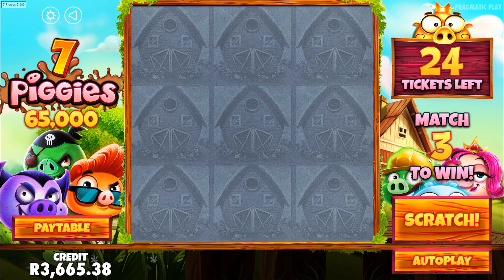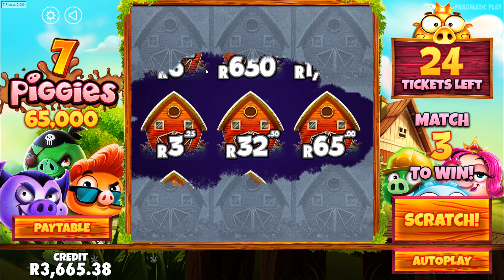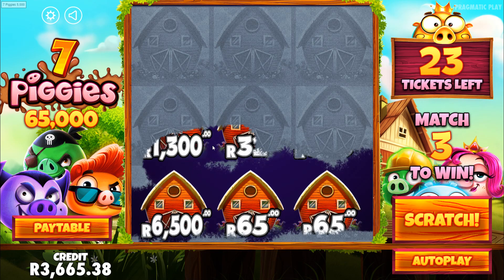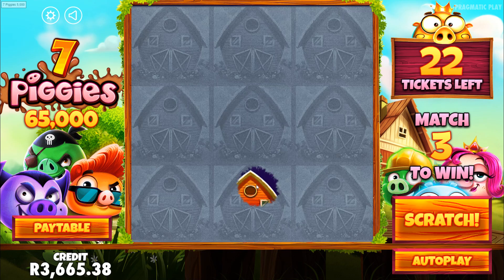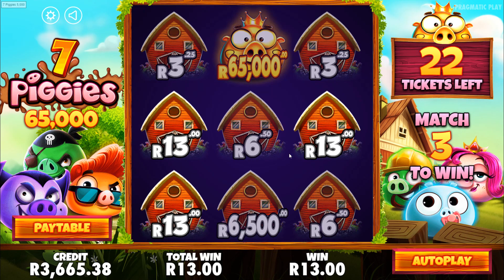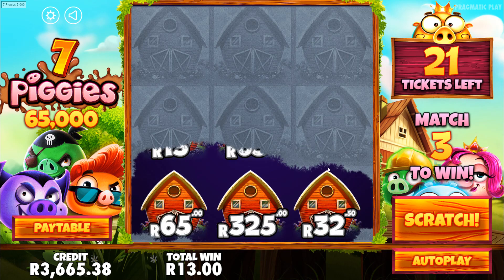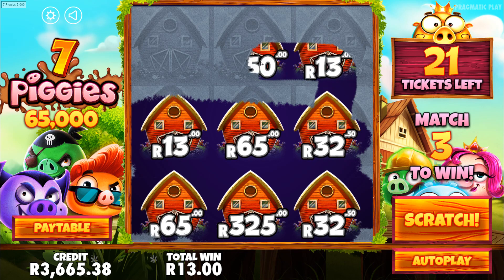I'm going to scratch the first couple — you just hover your mouse over — and then we'll put the autoplay on a bit. Nothing there. Play next. Match 3 to win. We're going to get a 65 Rand here. 32 Rand, 65 Rand. Nope. Play next. We've got a chance for a 6 spike — that's probably what we're going to pick up quite often. 13 Rand. We've got a 32 and a 64 on the card, 13 on the cards.